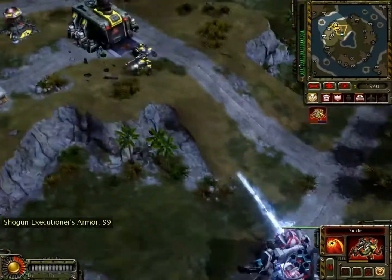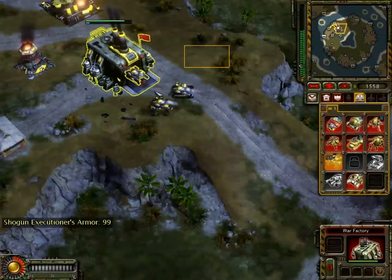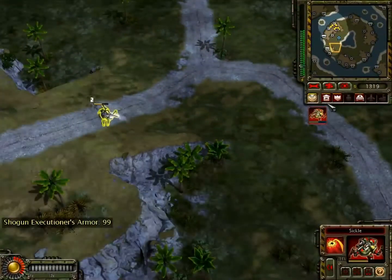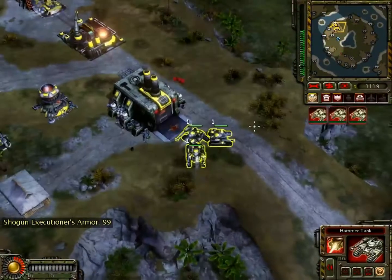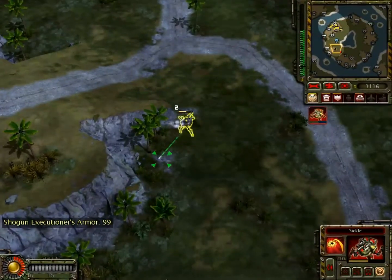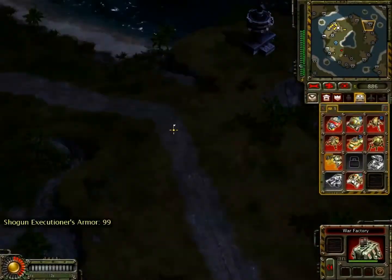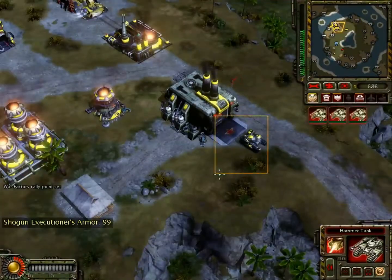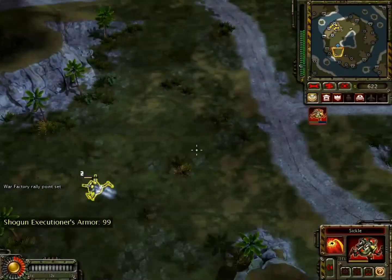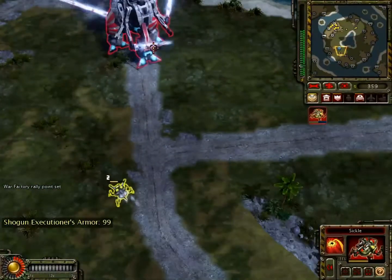This will be Control-2. Hammer Tanks on one. And you don't need a lot of Hammer Tanks to push with — two or three is just fine. This is a three-way free-for-all after all.